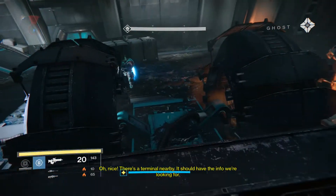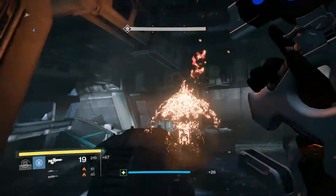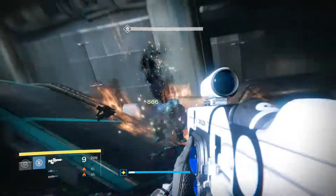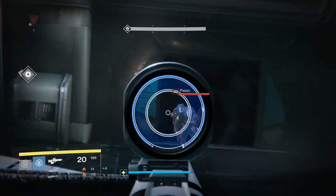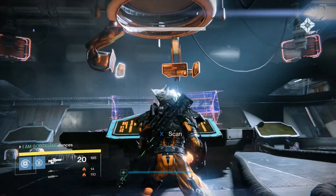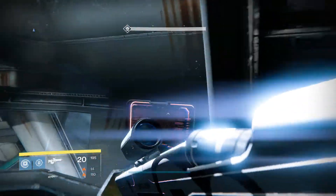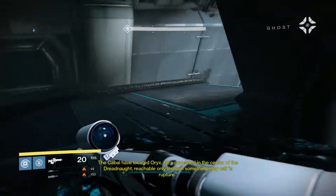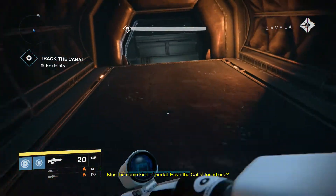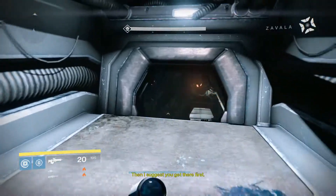There's a terminal nearby — it should have the info we're looking for. The cabal have located Oryx. He's protected in the center of the dreadnought, which you can only reach through something they call a rupture. Must be some kind of portal. Have the cabal found one? They've got a team heading for it right now. Then I suggest you get there first.